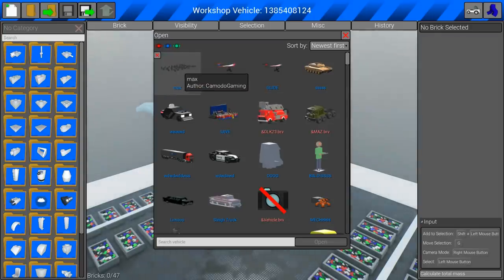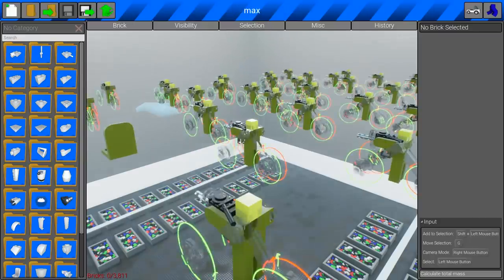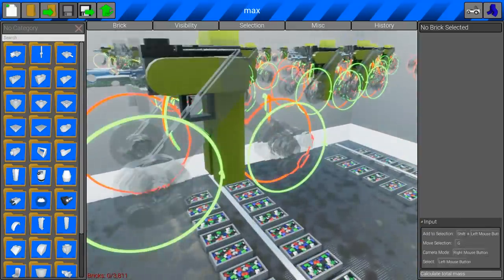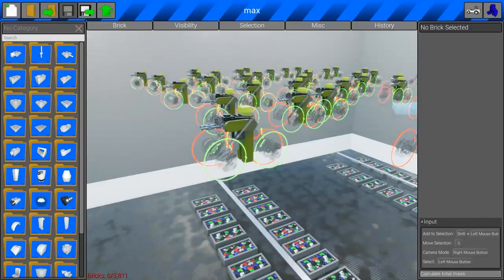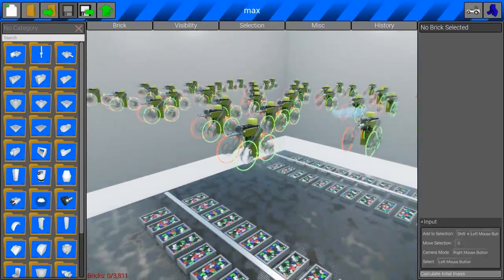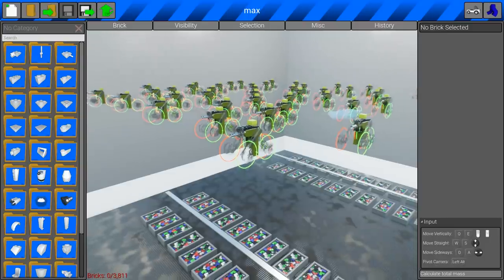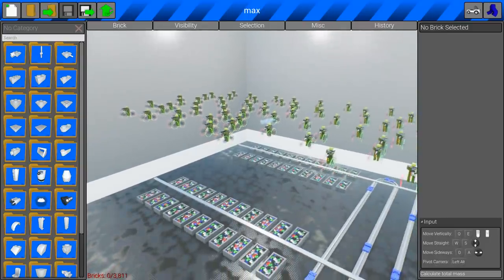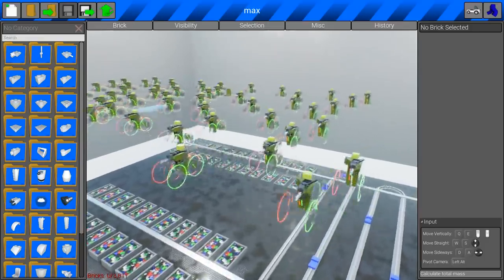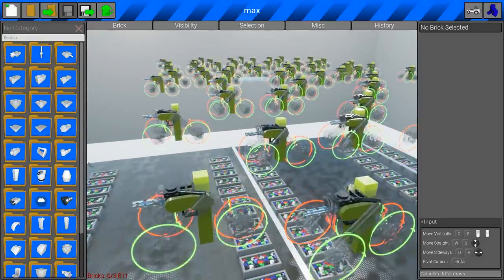Here they are right here. I've actually changed something about these — I normally don't modify creations but I've added more. This looks a little bit laggy on screen, but essentially it's the little walking bobs. They have a gun and a sensor on the gun and they'll open fire on anything they see. These things are actually quite devastating — you do not want to stand in front of them.